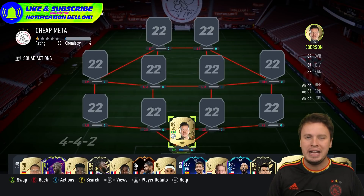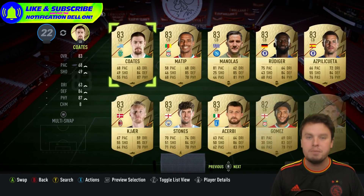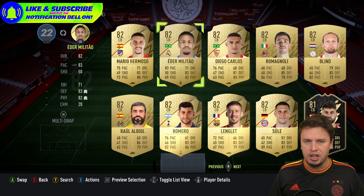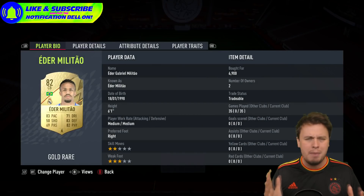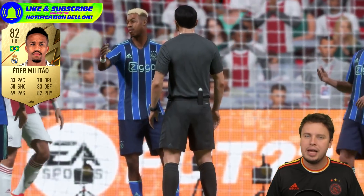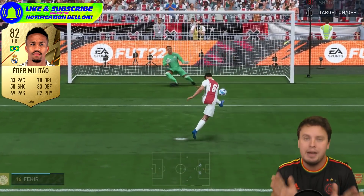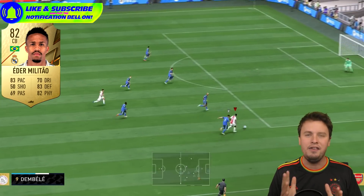On the left hand side we have Eder Militao. You can also use another center back like Diego Carlos — it depends on what you like. Militao is a very quick player, 82 speed, which you can boost even higher with a shadow or anchor card. I'm increasing his defending and positioning with a guardian card because I think his speed is already good enough. If you're a speed abuser, be my guest — the chemistry styles are up to you.